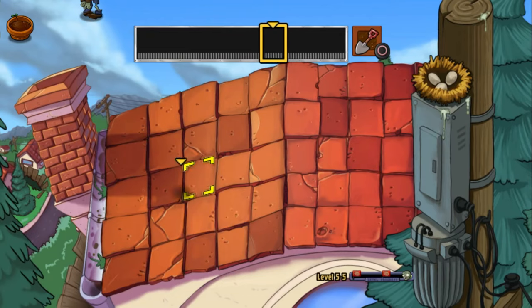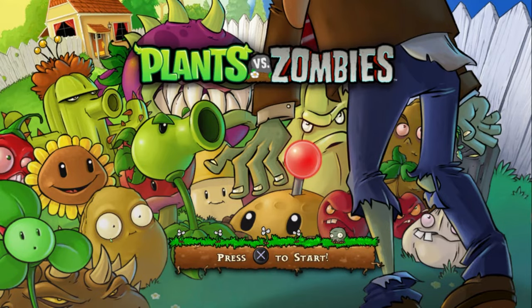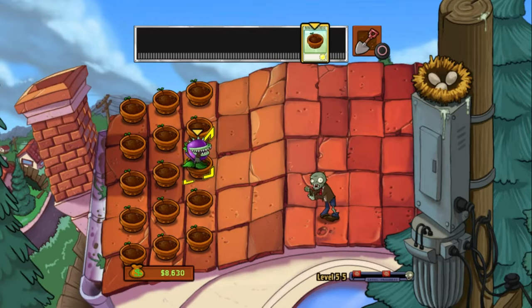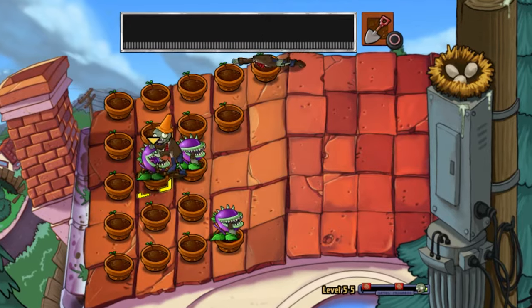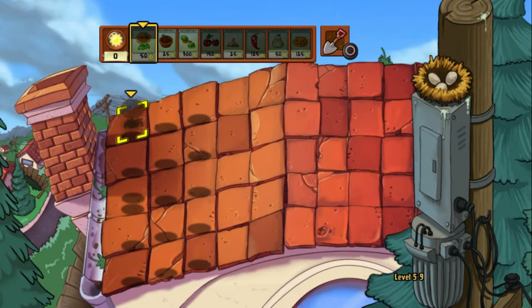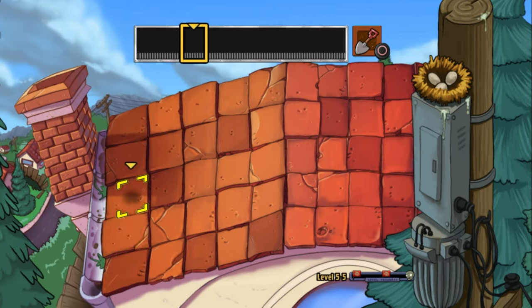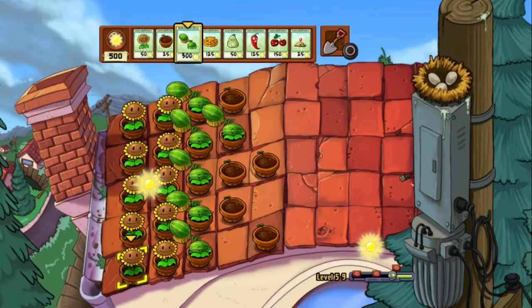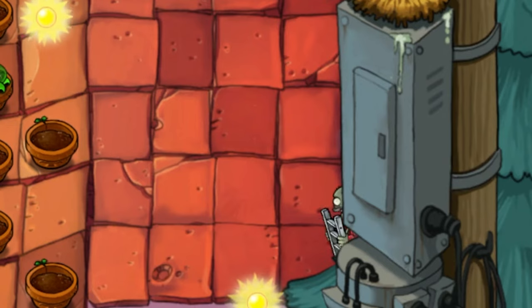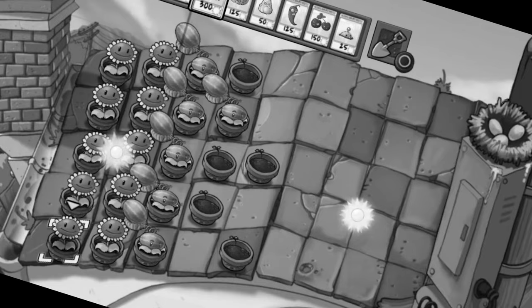I finally reached the final stages of the game — the roof — without the game crashing on me and corrupting my save data. One thing I do appreciate about the roof levels is the killer soundtrack. The roof levels were actually pretty stupid. There were so many times where things like this happened, where I can't see any of my plants nor any of the zombies, so I'm just literally guessing where everything is. And then there are these other times where the zombies just die immediately the second they spawn, which is actually pretty helpful — can't lie, that is a good thing.